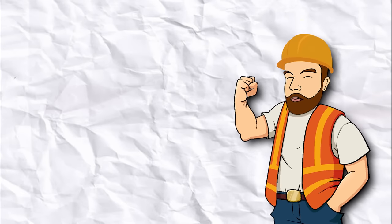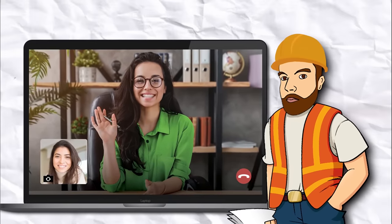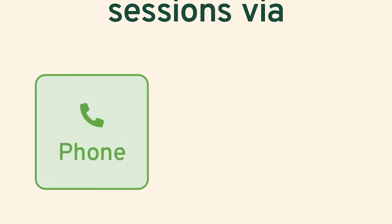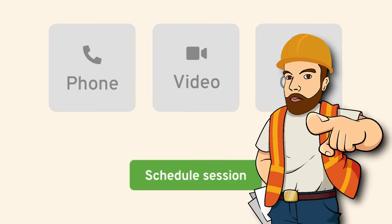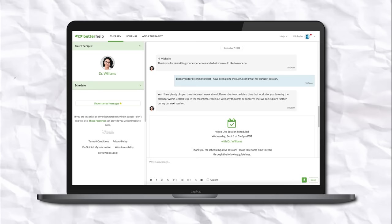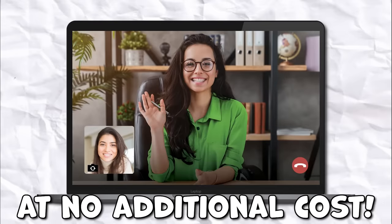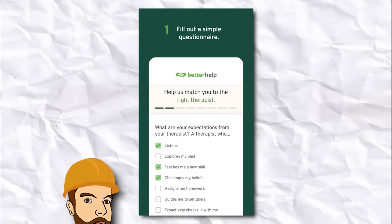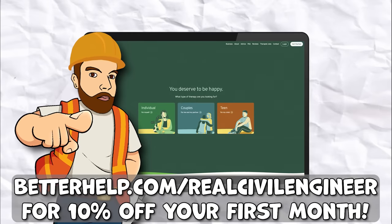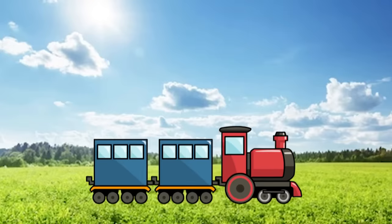That's why I want to introduce today's paid partnership with BetterHelp. Talking about things can be a great way to improve your mental health, and BetterHelp connects you with a credentialed therapist trained to listen and give helpful, unbiased advice. You can have therapy sessions as a phone call, video call, or via messaging — whatever is most comfortable — scheduled at a convenient time. You can easily switch therapists at no additional cost. Over 4 million people have used BetterHelp. Use the link betterhelp.com/realcivil engineer for 10% off your first month.